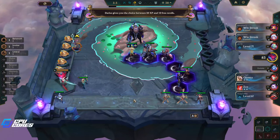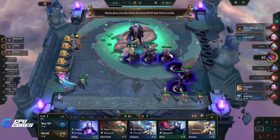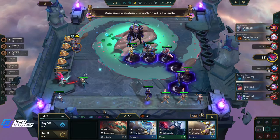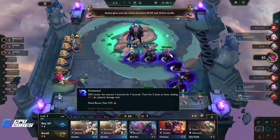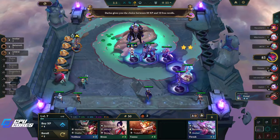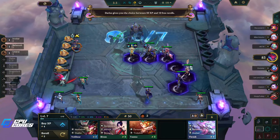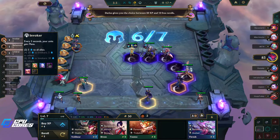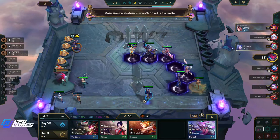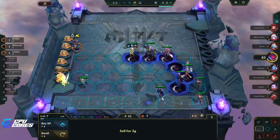20 XP and 10 free rerolls — 20 XP please. That gives me level seven. Now I can roll for the unit that I want. That's actually pretty good, I'll take that. Three Invokers! Who's the other Invoker? Oh yeah, Lillia. Right, we want this as well.